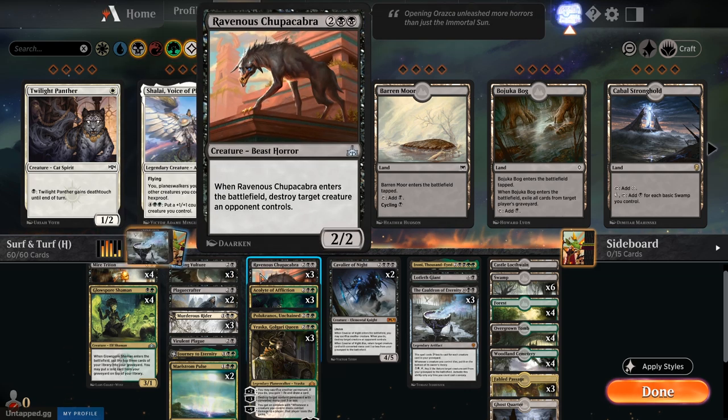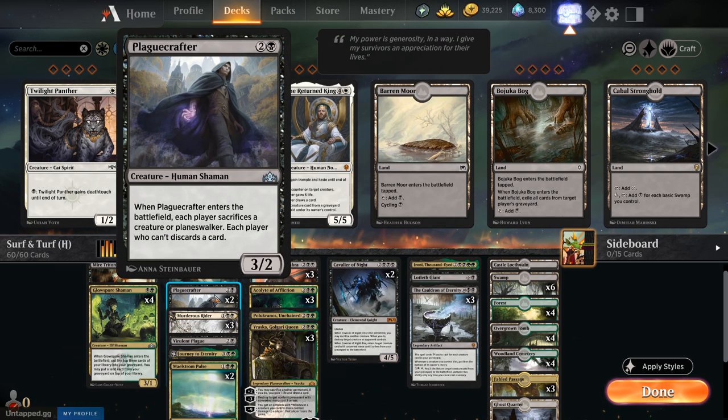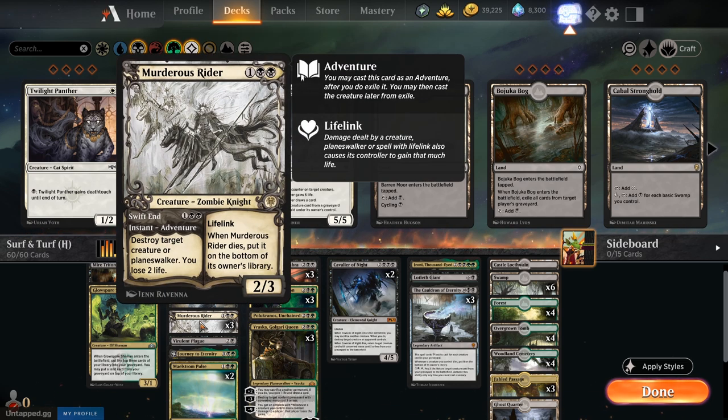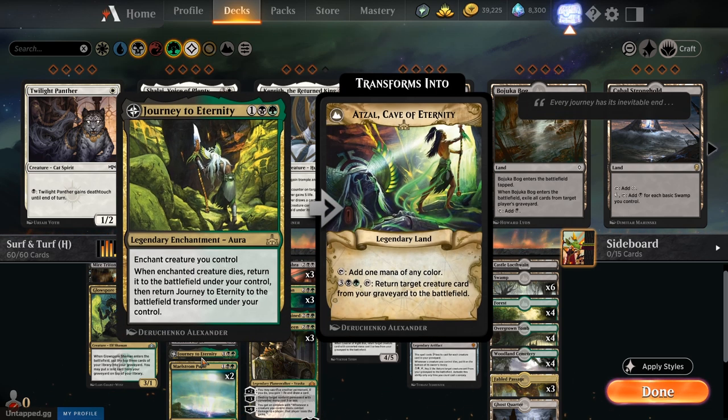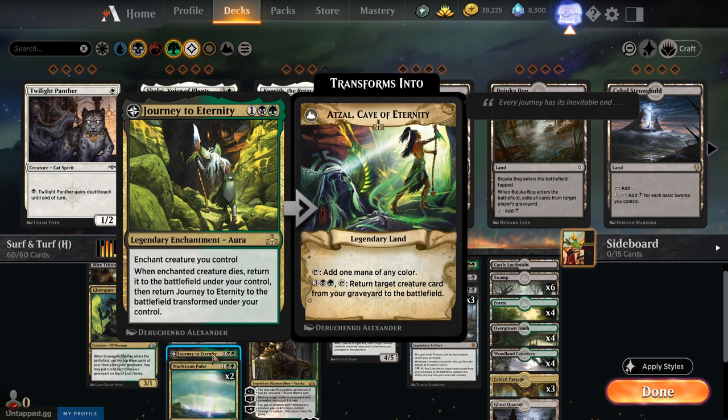Ravenous Chupacabra and Cavalier of Night both have enter-the-battlefield abilities to kill things. Murderous Rider is here to kill planeswalkers as well. Chupacabra combos really well with Journey to Eternity, which is essentially our fourth Cauldron. If Journey to Eternity has flipped, we pay five and tap it to reanimate a creature — a bit more powerful than the Cauldron.